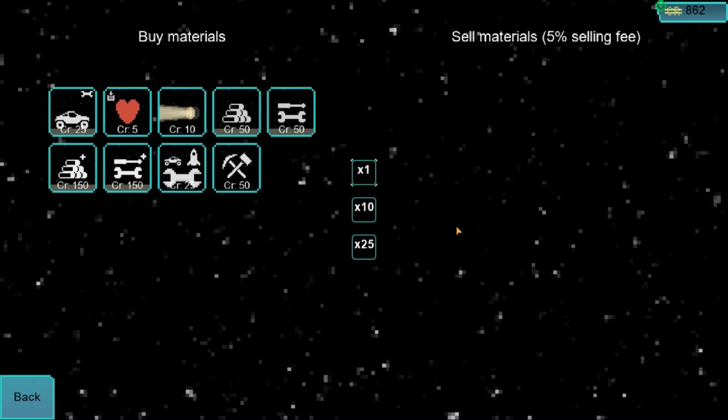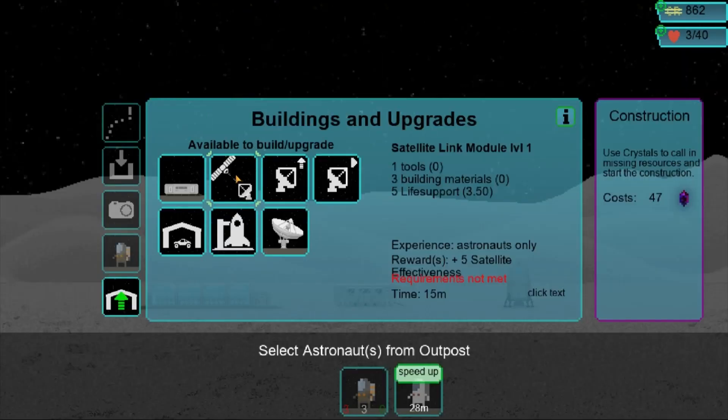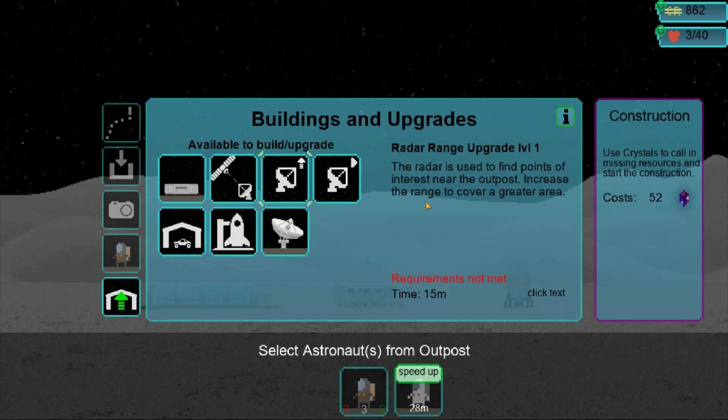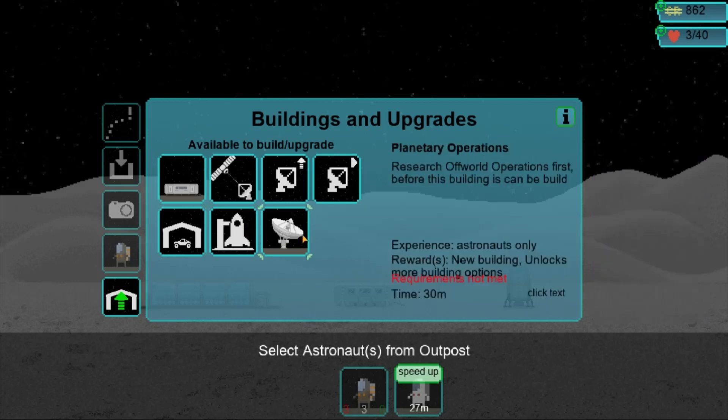Five percent selling fee — let's sell up. Satellite link module level one helps satellites. The radar is used to find points near the outpost, increasing the range to cover a greater area. Automatic radar module level one. Max offline duration — craft all vehicles and equipment, can also refine raw materials. Five tools and five materials.